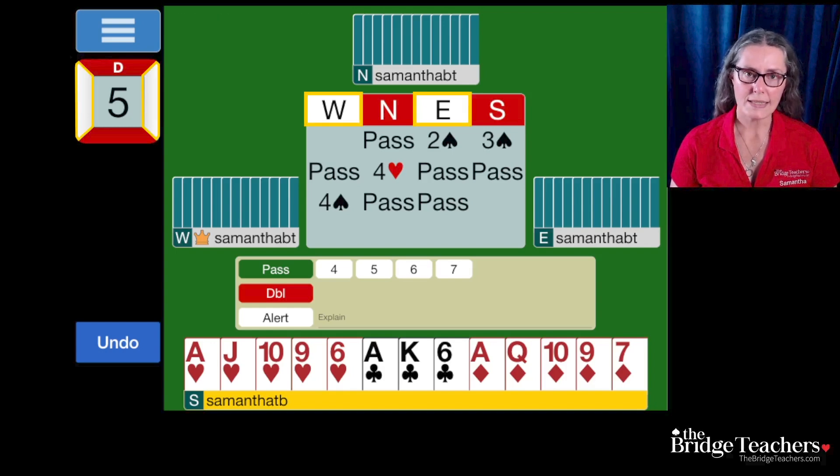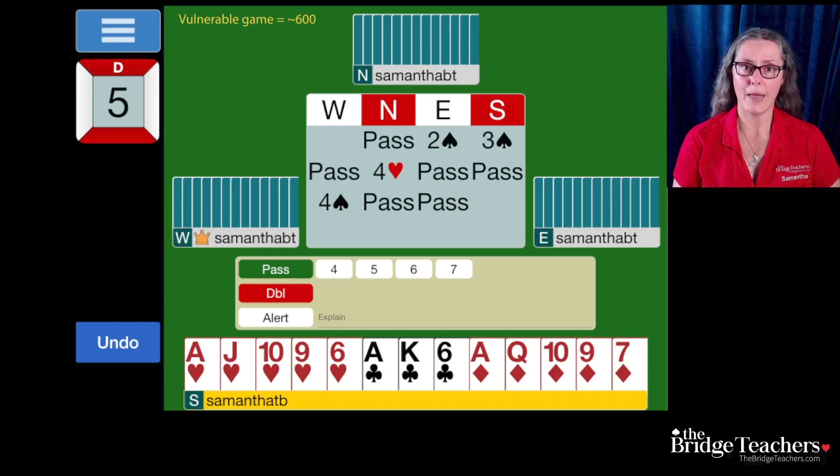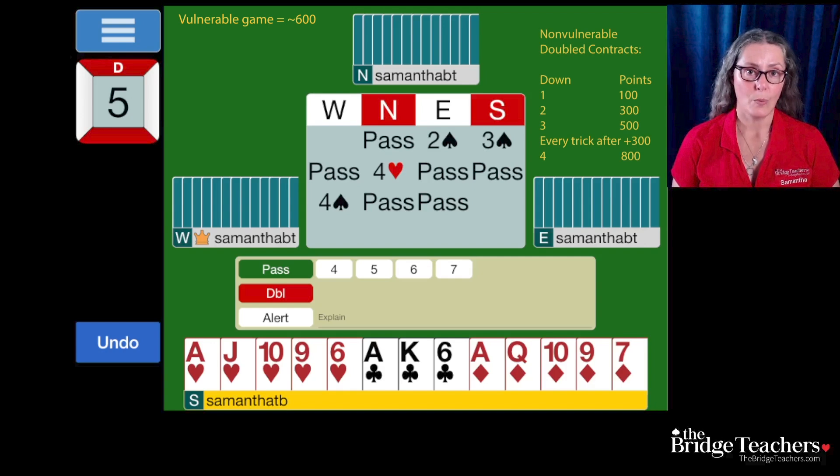If you are white, you are not vulnerable. If you are red, you are vulnerable. Here you can see that north-south — our side — is vulnerable, and east-west, the opponents, are not vulnerable. If we are making 5 hearts, that is a vulnerable game worth around 600 points. In order to set 4 spades enough to make up for the loss of our vulnerable game, we would have to set them 100, 300, 500, 800 — we would have to set them four tricks.